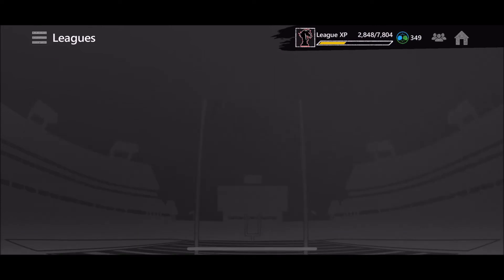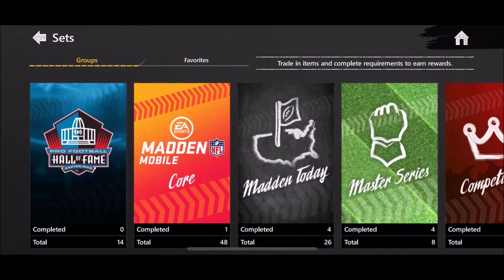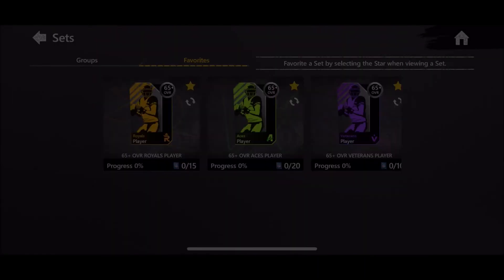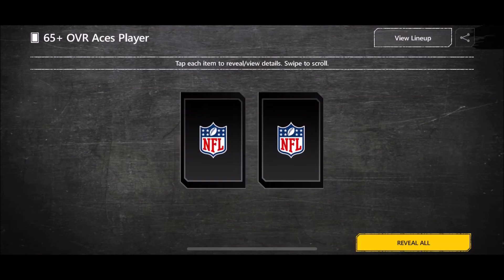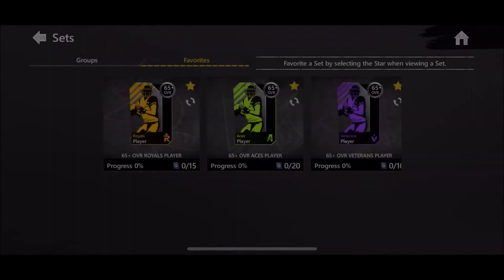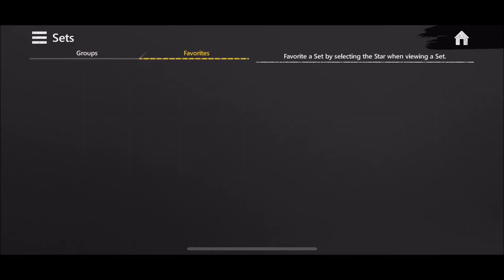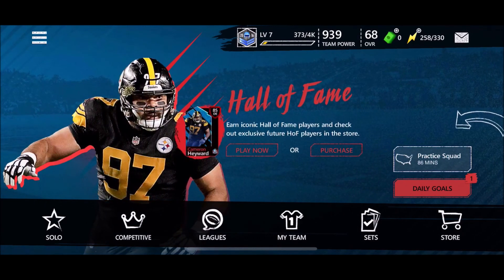Let's open an ace pack — you never know, we could get an elite out of these. We didn't obviously, but it's worth the risk. We can't do any veteran sets right now. Guys, I hope you enjoyed the episode — hopefully you're playing the Hall of Fame promo because it's a good one. In the next episode we might be on stage 9 or stage 10. If you enjoyed the episode, make sure you comment and subscribe, and I'll see you in the next one.